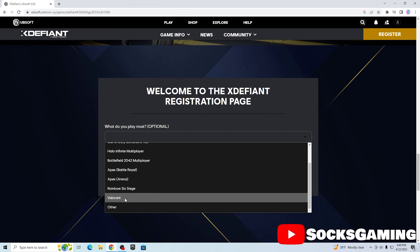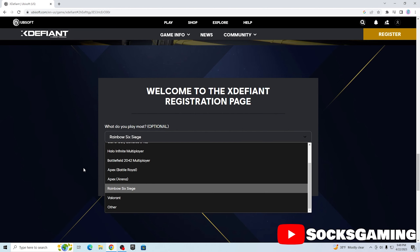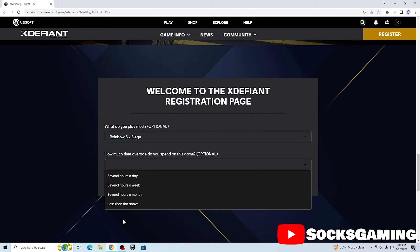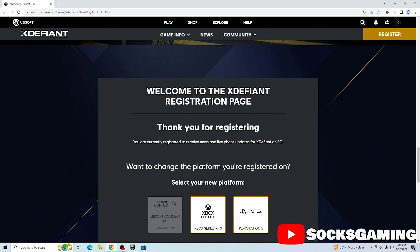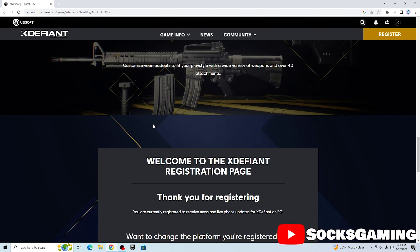You can press 'Continue' and then it's going to ask what games you play most — it's trying to get some user feedback. I'm going to say something Ubisoft-related like Rainbow Six Siege, even though I play Fortnite the most since this is a Fortnite channel. I think you could get in better if you pick Rainbow Six Siege so they know you're interested in Ubisoft. Then it asks how much time on average you spend on the game — let's say several hours a month.